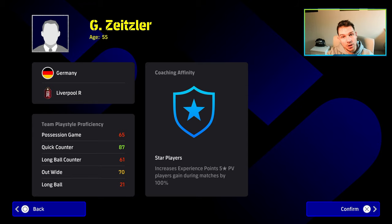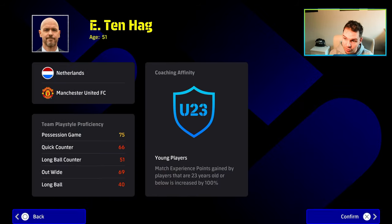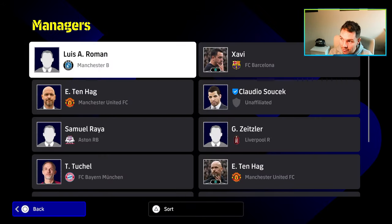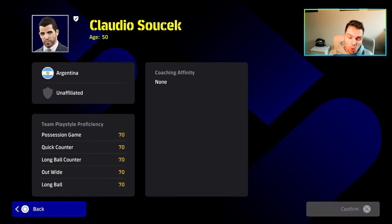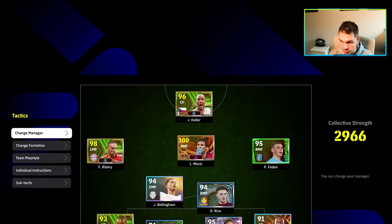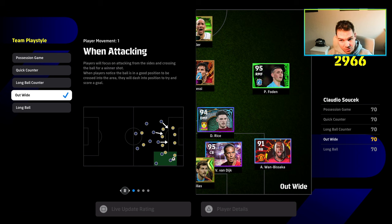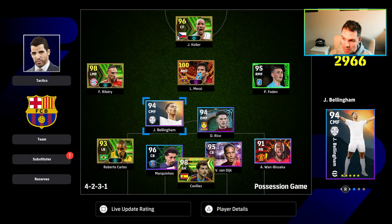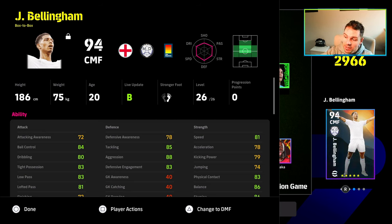Different managers will have different ratings based on the team play style that you want to choose. For instance, Klopp has got quick counter, Tuchel has got out wide, Ten Hag with possession at 75, and Pep with 87 for his possession game. So they all have different play styles. If we pick a manager with lower than 85 team play style proficiency, such as Claudio at 70, and we have the team play style possession game, you're going to see Bellingham's aggression stat is going to be at 88. He's not got a booster, these are just his base stats, his actual player card without any boost — manager boost, in-game boost, booster boost, anything. This is his card.